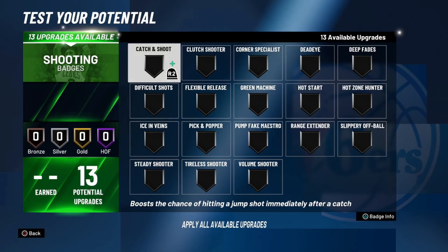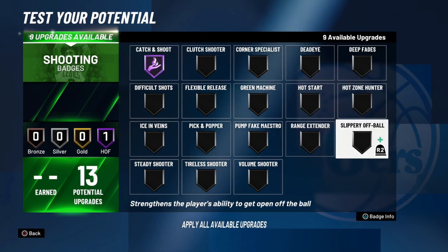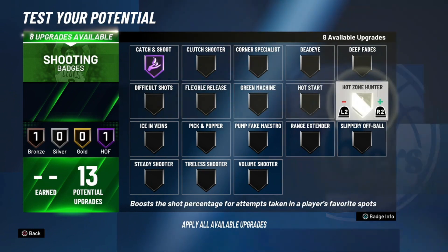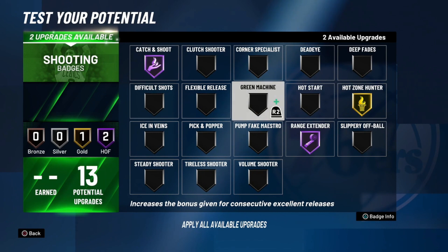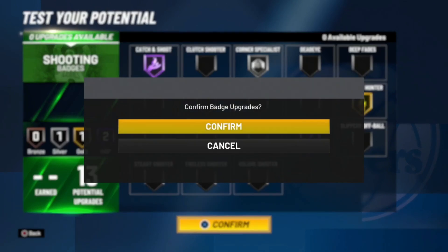Now onto shooting badges. Since you're going to be shooting off the catch-and-shoot most of the time, you're going to want to put catch and shoot on Hall of Fame. If you have hot zones, put hot zone hunter on gold. If it's right at the start of the year and you don't know your jump shot well enough yet, put flexible release on gold instead. Then you want range extender on Hall of Fame. I don't recommend green machine on silver for this build because you're not really going to be shooting a ton — this is more of an off-ball second or third option on offense. You're not even really going to be shooting enough to activate green machine. I think corner specialist on silver is a much better investment, and that's what I'm going to take. But if green machine suits your play style better, you could take that. Corner specialist is the way to go for me.